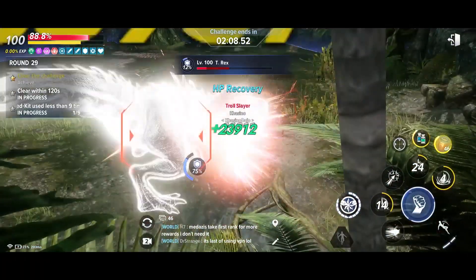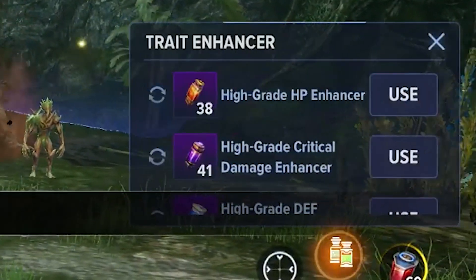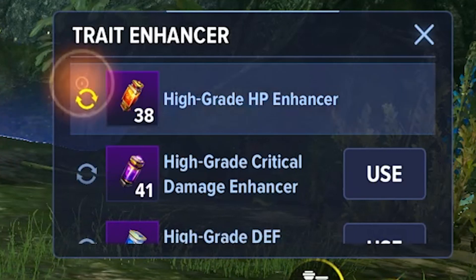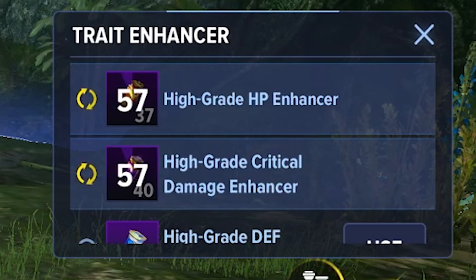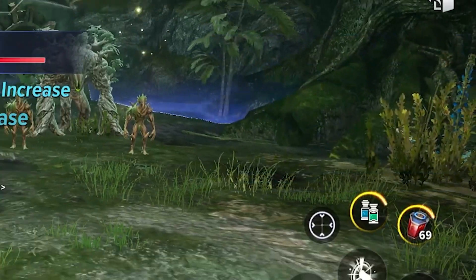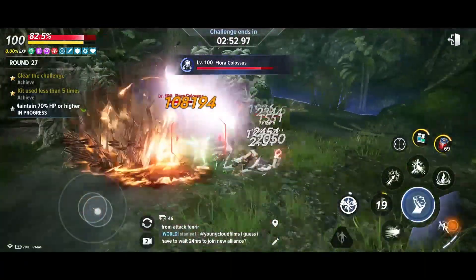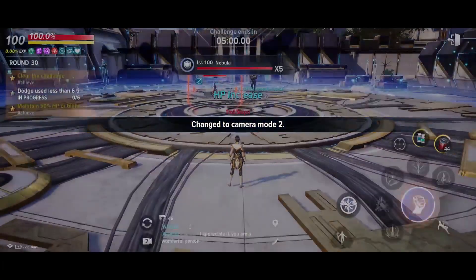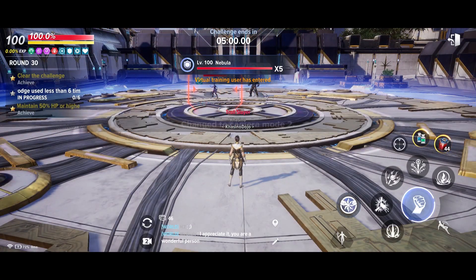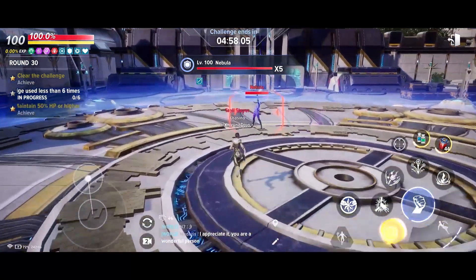Pro tip number six: enhancers are your friend. Enhancers last for five minutes and boost your HP, defense, attack, and critical damage significantly. High-end enhancers will provide a 15% boost to those primary stats and 20% additional critical damage. These can easily make the difference when it comes to killing enemies within a time limit or staying above a certain health percentage. Enhancers are often neglected, but they exist to be used for the toughest content there is, and Battle Challenge definitely qualifies. If you run out, you can actually craft enhancers at the workshop in the Omega Flight HQ.